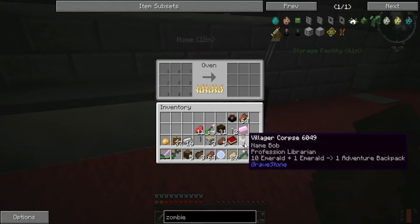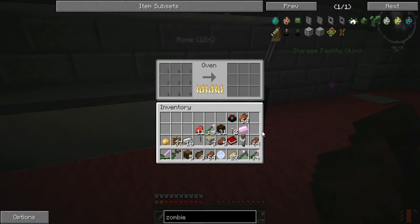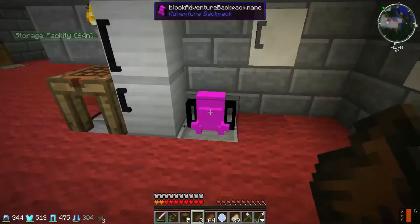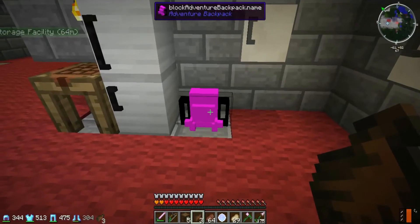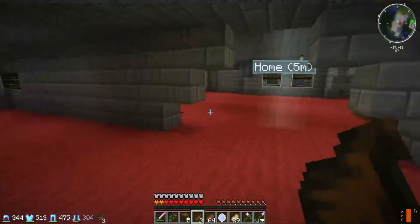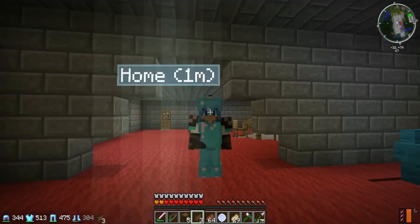That just blew up. Ten emeralds plus one professional library gravestone — villager corpse. Yes, finally, that's what I wanted. All my stuff — I don't know why my mods aren't mixing properly. It's saying 'block adventure backpack dot name' instead of 'adventure backpack.' This one was I think a blaze backpack. I can see in F5 that I still have my blaze one on my back.